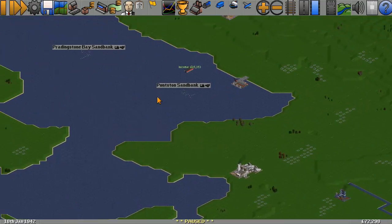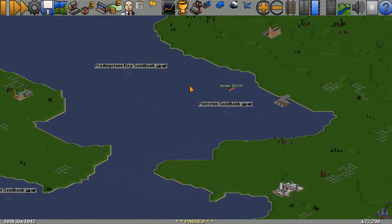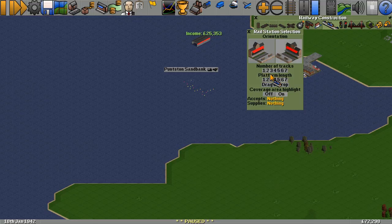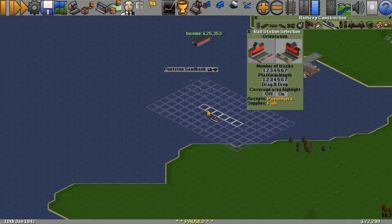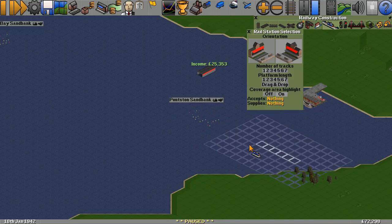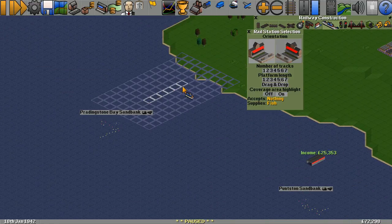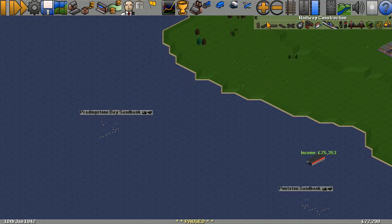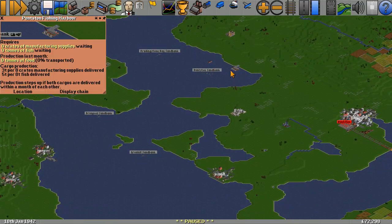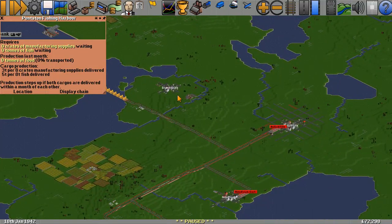The other option is that we train it there. The catchment areas - if we put a single track here, you can see that we get fish here. That's going to be much more efficient - we can do shorter trains and bring it through. Similar situation here, if we do a little jetty. But that's going to cost a lot of money. So that's option number one: fish to the fishing harbour and then bring it into Hellishville.